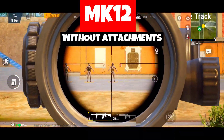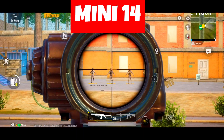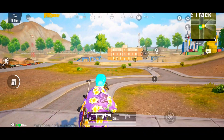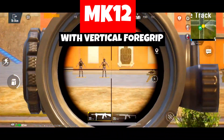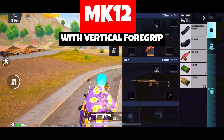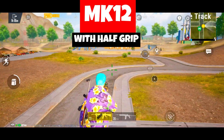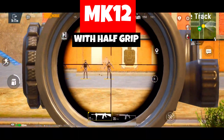Looking at damage on burst fire, targeting the head it will kill in 2-3 bullets. Now adding the foregrip attachment to the MK-12 and checking vertical recoil — there is a lot of improvement. Now checking it on half-mag as well.